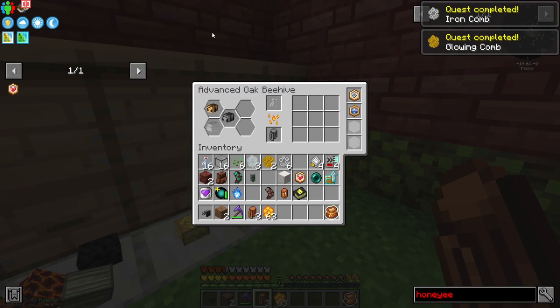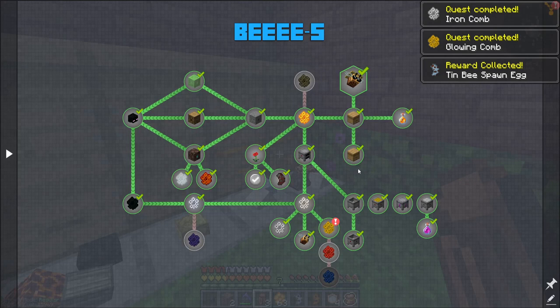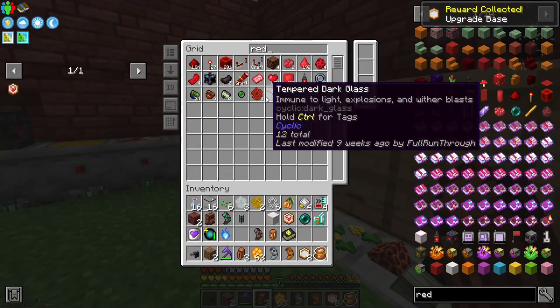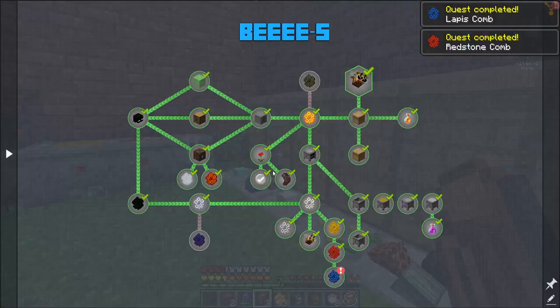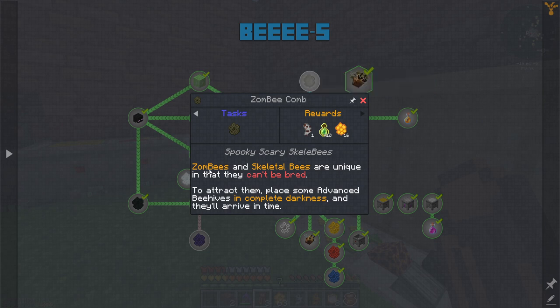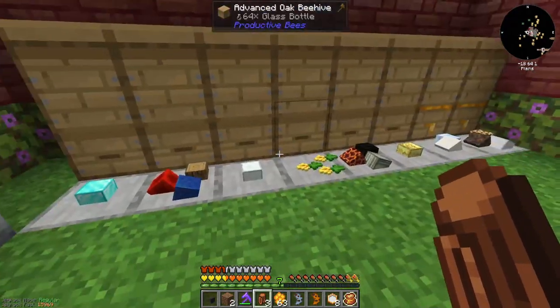That should have gotten me iron and glowing — awesome. That gets me a tin bee, a copper bee, and some more upgrades. This gets me glowing berries and some more upgrade parts. I still need a redstone comb and a lapis comb. There's a redstone and a lapis — perfect. No rewards for that, but it gets me a purified lapis. The only thing left is the digi bee and the zombie. Zombies and skeletal bees are unique in that they can't be bred. To attract them, place advanced beehives in complete darkness and they'll arrive in time. You read stuff and you learn stuff.